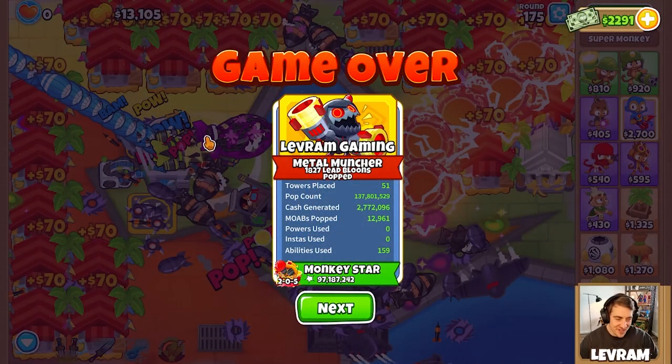Alrighty guys, good news and bad news. We were doing pretty good - we almost hit 100 million pops on our Balloon Master Alchemist. Then halfway through around round 175, I built a Vengeful True Sun God temple, but he instantly loses camo detection and I lost. Anyway, 100 million pops - I hope you enjoyed the video, please like, subscribe, and comment. Thanks for watching, Lev out.